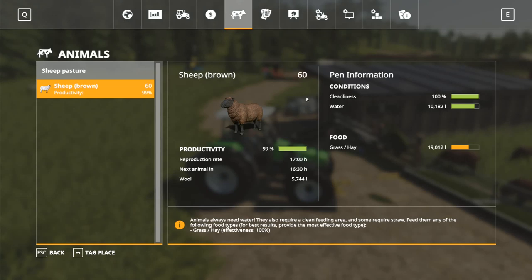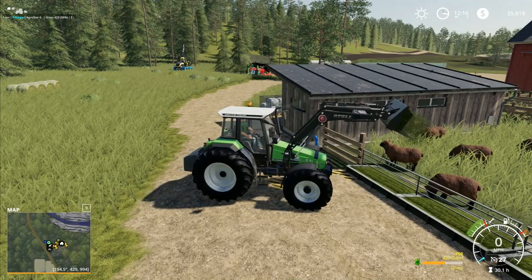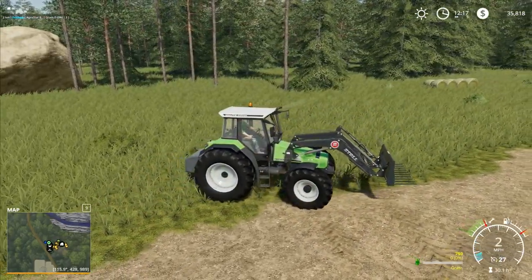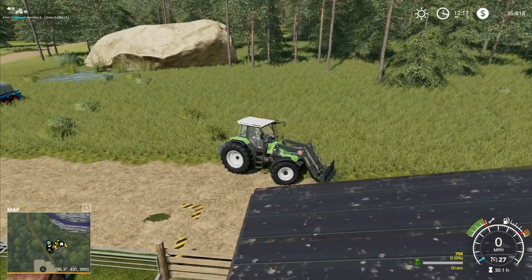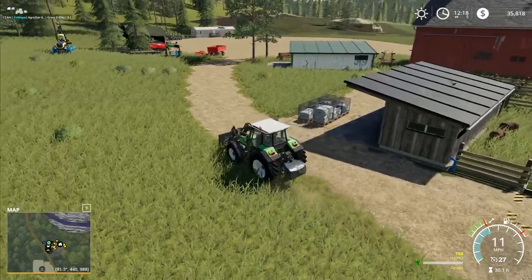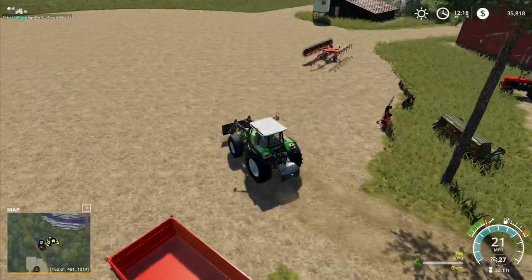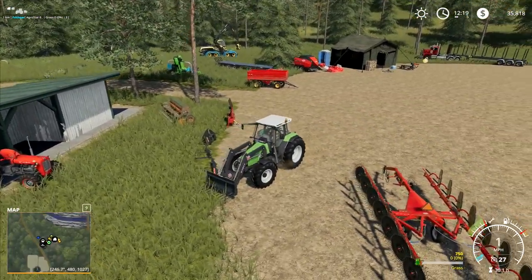We're down to 17 hours on reproduction rate, and we've got 60 sheep in here. It's 80 sheep for a full pen, so we are very soon going to be wanting a new sheep pen — somewhere new to put the sheep. That new place is going to be over there, the other side of that stone. We're going to expand out that way, needing to put some tracks down and clear some trees. Clearing the trees will generate us a nice bit of extra income as well.